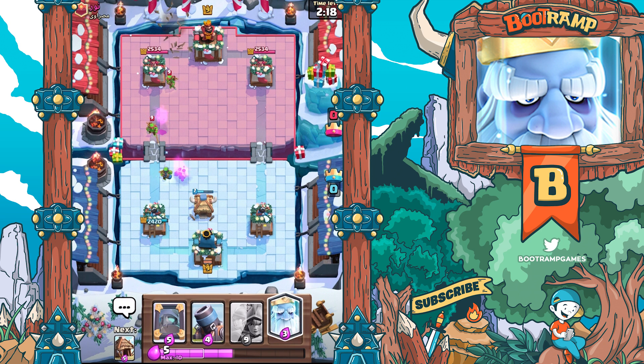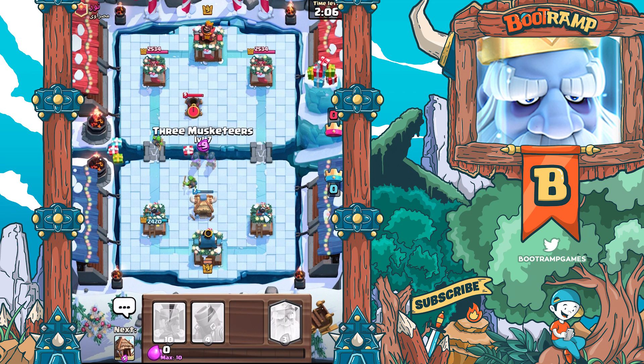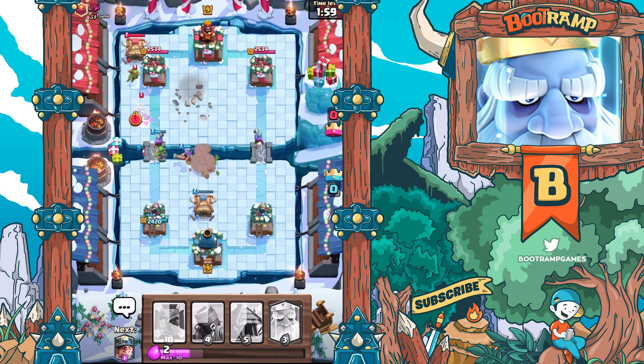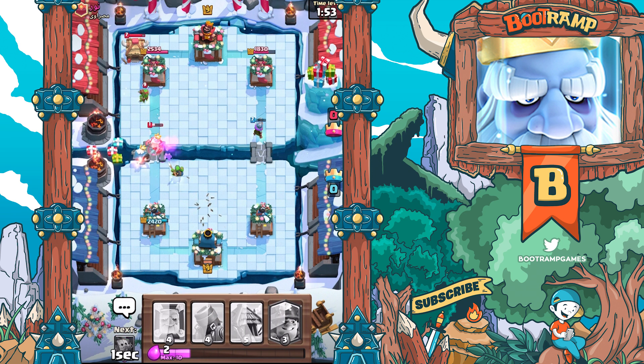We could try Three Musketeers - I'm not sure to be honest. If I drop the Mortar, he's gonna be using Three Musketeers, I'm sure about it. Alright, can we actually reach the Mortar? Yes, we are. This is actually going pretty great. We're gonna be using the Royal Ghost here, hopefully we can take care of it.